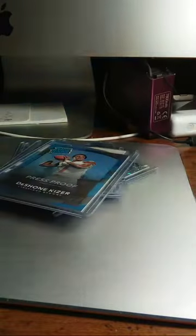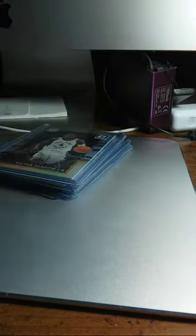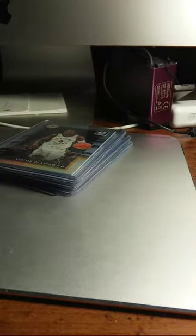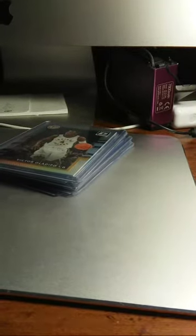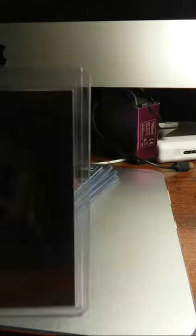Victor Oladipo — these are just random cards. That's going to be a hollow prism. This is pretty much stuff that I plan on putting on eBay — that's kind of the point of me doing this video, so I can get in contact with you, or you can get in contact with me, if you see a card that you really like. It's going to be up on the bay here soon if it's not already. Lonzo Ball rated rookie — I just picked this one up the other day.